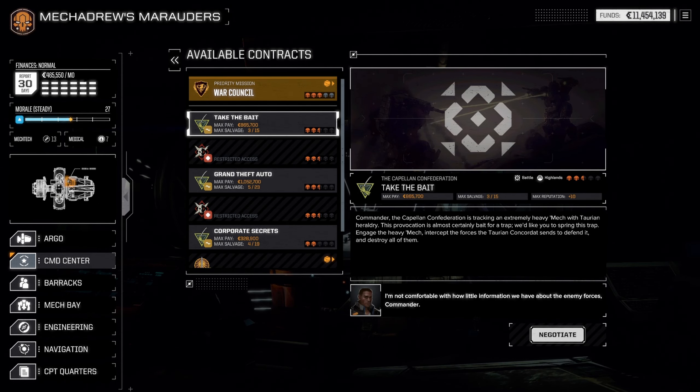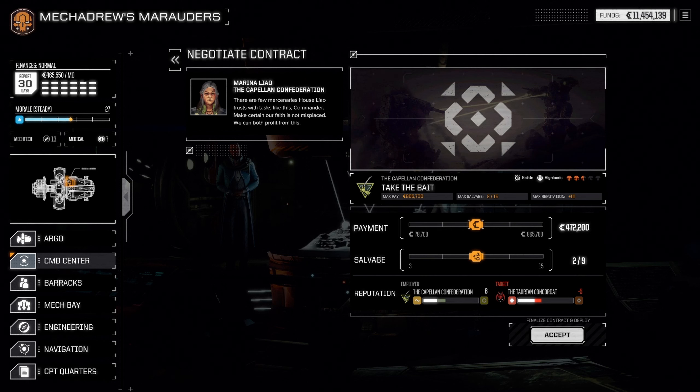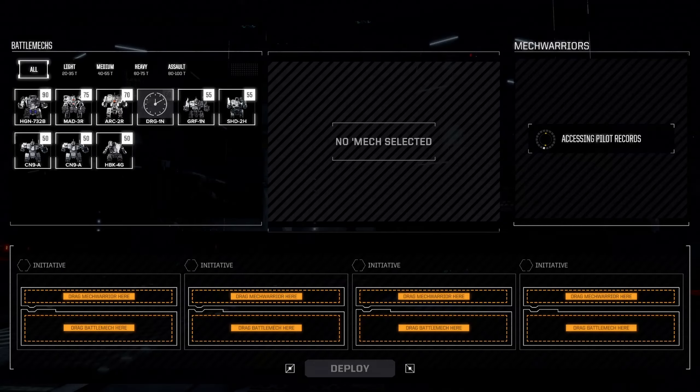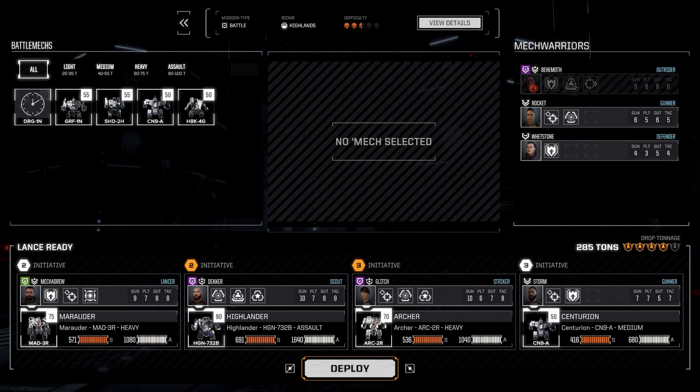There are some two-and-a-half skull missions that wouldn't be bad. Let's warm up with a straight-up battle. We're doing pretty good on money. We'll take one pick — I think one pick is decent. For the lance, we'll go Storm in the Centurion, the Archer, the Highlander, and the Marauder. I don't know if Decker's really the right call for the assault slot, but he does get earlier initiative so we can go on turn two — same turn as the other heavies.